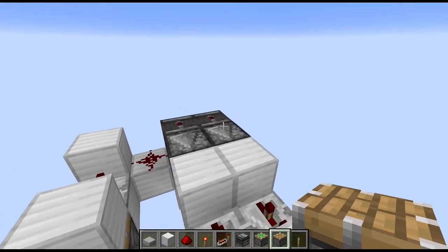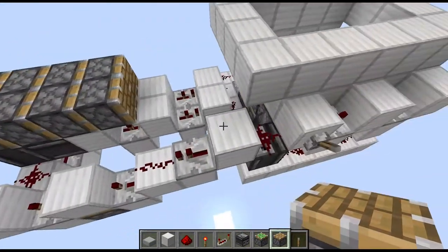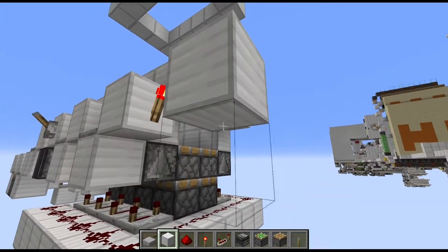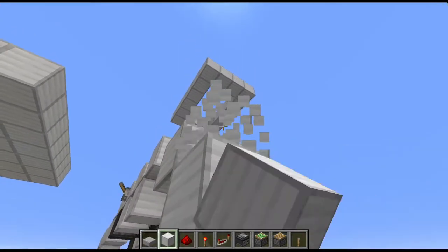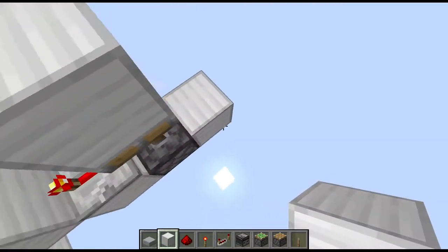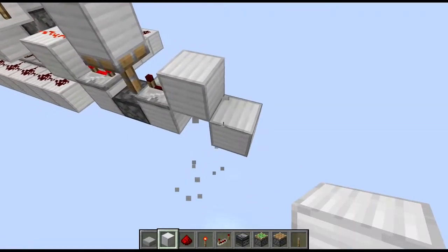Now place a 2x4 of normal pistons on this side — and the left side is pretty much done. Now let's go to the right side. First place a torch on the side of this block. Then diagonal to that we need a block with redstone dust on top. Then go one layer down and place a repeater on 4 ticks running into a block on top of a sticky piston.